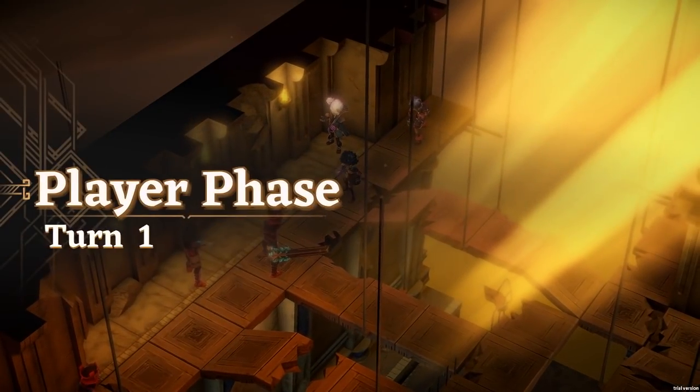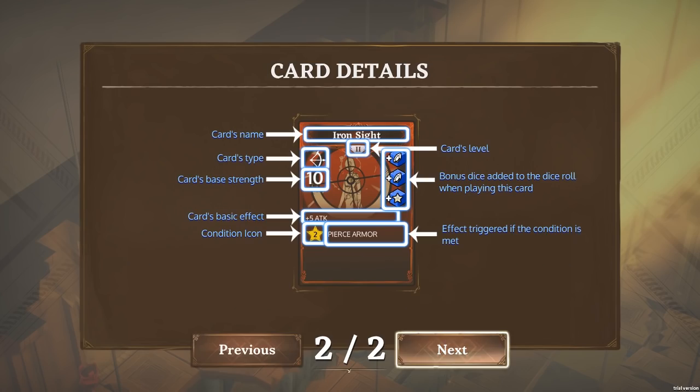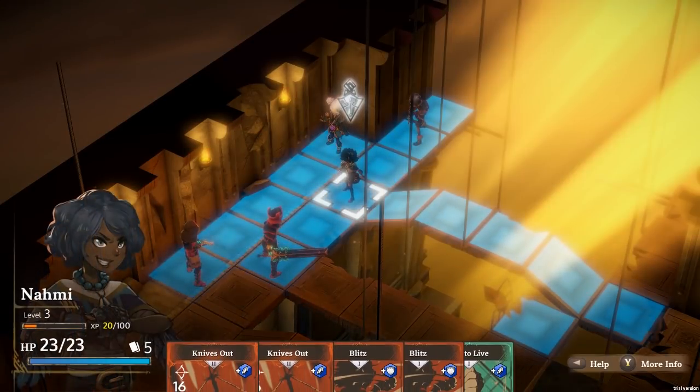Who is this joker? You kids are out past curfew — time to say goodnight. I'm not entirely sure how this series is gonna go. Types of cards: magic attacks, ranged attacks, curses, support abilities, and healing. Card name, type, level, bonus dice when playing this card — added to the dice roll. Base strength, base effects, condition icon. Got it.